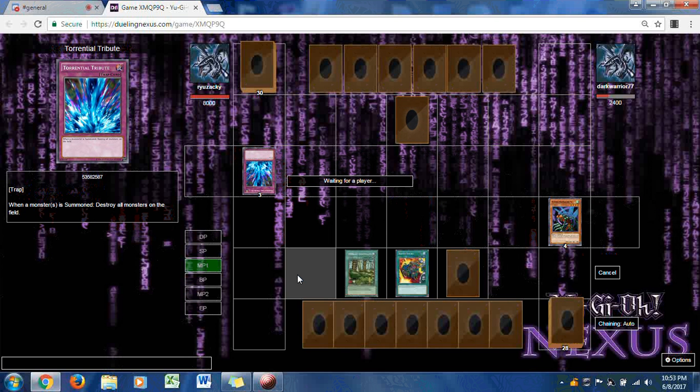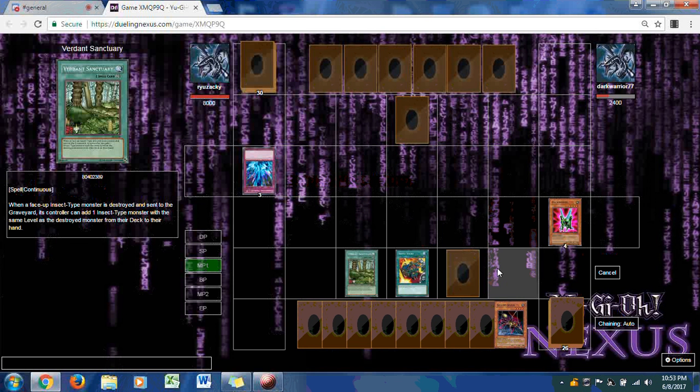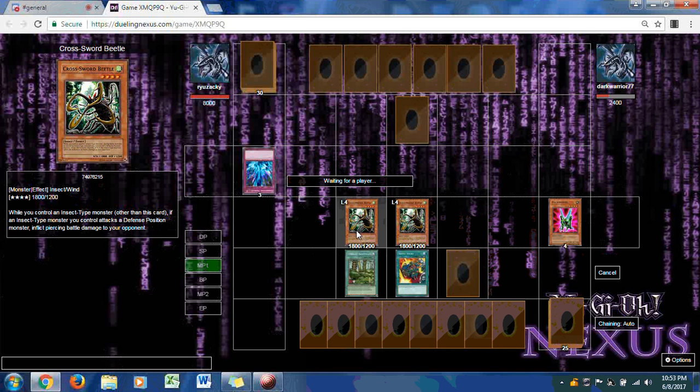Torrential Tribute is activated — he must have been waiting until Ryuzaki had more than one monster. Verdant Sanctuary triggers, and now Pitch Hopper's effect activates: when this card on your side of the field is sent to the graveyard, you can special summon one insect-type monster from your hand. Ryuzaki chooses Cross Sword Beetle, and he almost summons another one. This might be game — we might see the end of Match 1 go to Ryuzaki.